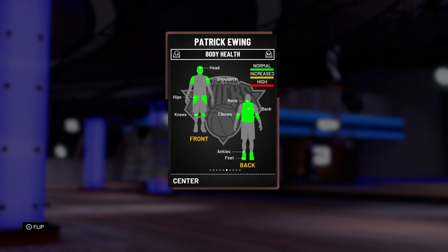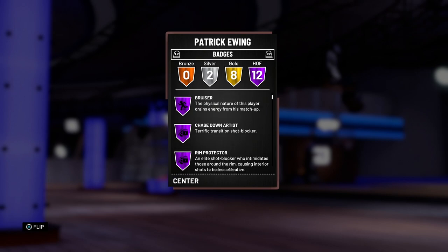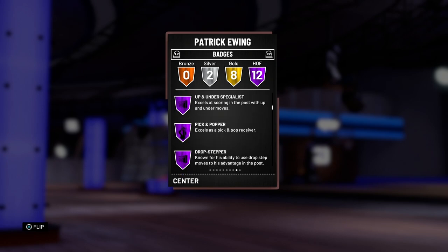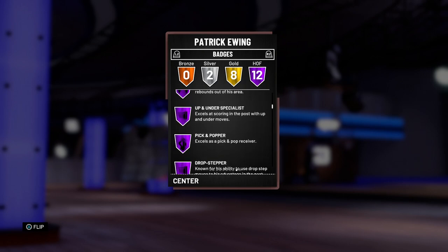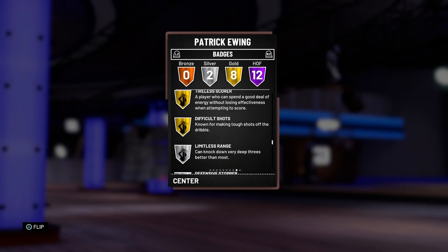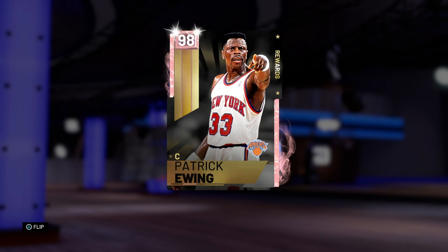He comes with 12 hall of fame badges: Brick Wall, Bruiser, Chase Down Artist, Rim Protector, Hustle Rebounder, Up and Under Specialist, Pick and Popper, Drop Stepper, Post Spin Technician, Relentless Finisher, Pick and Roller, and Putback. He's got the post badges, defensive badges — Pick and Popper is always really nice at hall of fame. I also had to give him silver Limitless Range and silver Defensive Stopper since I was surprised he didn't already have it.